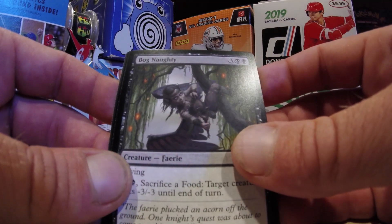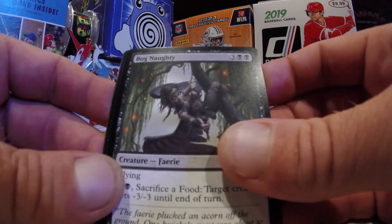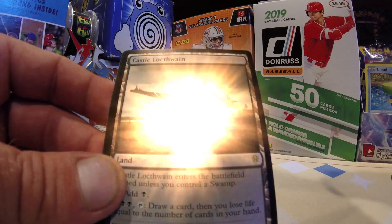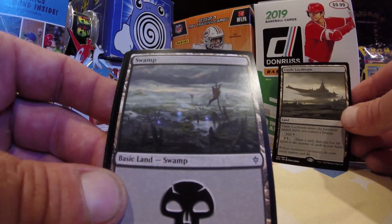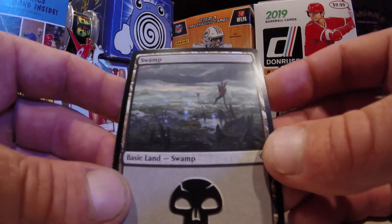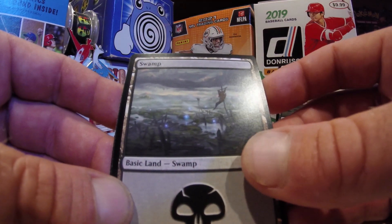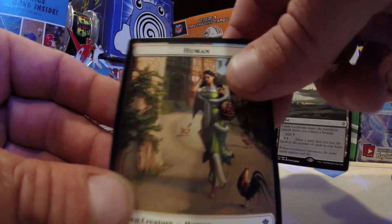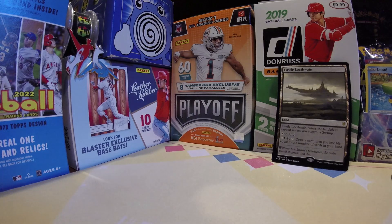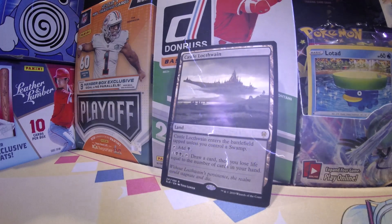Bognaughty. What's our rare going to be? Can we get an Oko? We did get a Castle Locthwain, which is pretty cool in the land cycle — we will take that. And of course it's paired up with a Swamp from the lands of Eldraine. Thanks for taking a look into the past with me, I hope you enjoyed it. We'll catch you next time. Have a nice day.